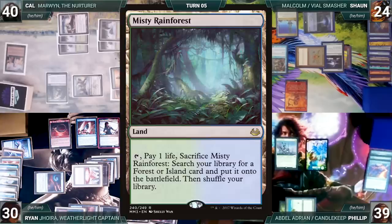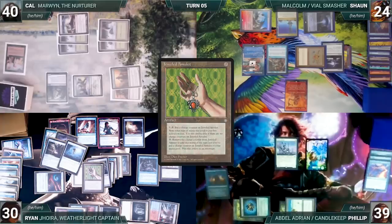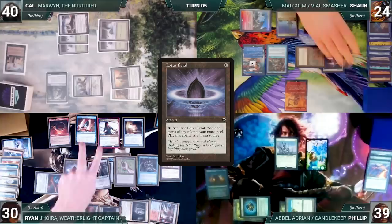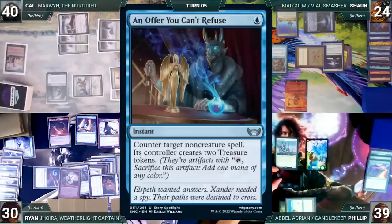Ryan activates Harnfell, discarding Misty Rainforest, exiling Lotus Petal and Brain Freeze. He activates Harnfell again, discarding Polluted Delta, exiling Sensei's Divining Top and Mystic Forge. Ryan casts Mox Opal — Joyra, Assistant, Rhystic, and Mystic all trigger; Sean draws two, Ryan scries one and draws through Joyra. He casts Jeweled Amulet, Lotus Petal, Mox Amber, and Chrome Mox, each triggering draws for both Sean and Ryan. Chrome Mox enters and Ryan imprints Riddlesmith. Ryan casts Gamble — Sean draws too — then Ryan fetches a card and randomly discards an Offer You Can't Refuse.